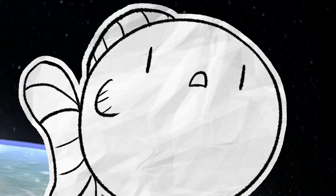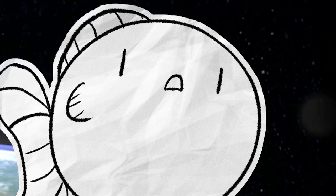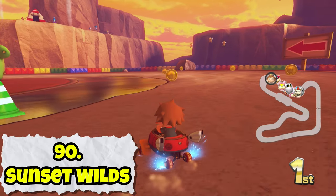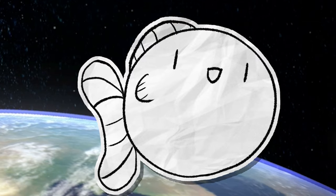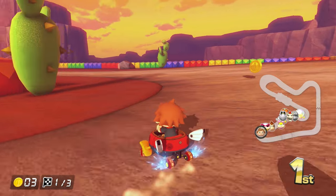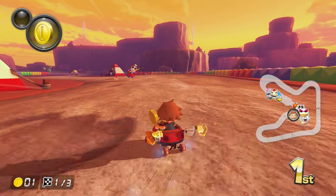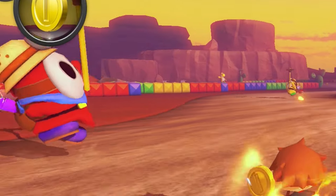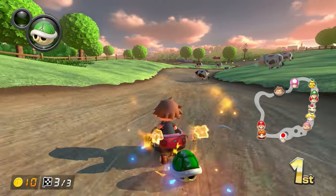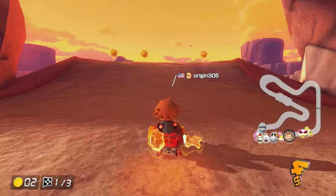I don't like desert-themed maps — it's all just yellow and brown, a boring theme that's not much fun to look at. So it's no surprise I put the GBA desert map Sunset Wilds this far down the list. It's got some shy guys dancing around as obstacles, and some water. Pretty boring. Also the music is just out of place — it sounds like a cowboy thing but these guys look like they're on a mining expedition. The historical inaccuracies alone make this the worst desert map, honestly.